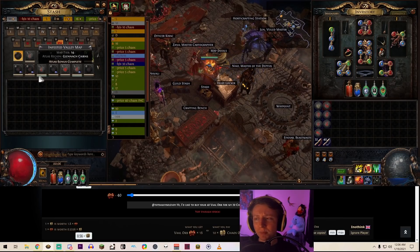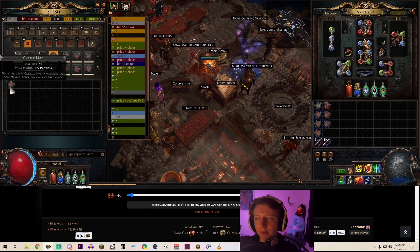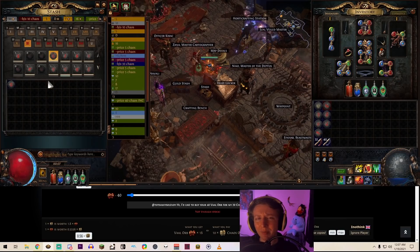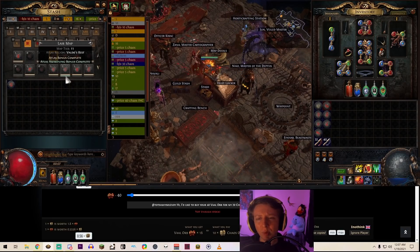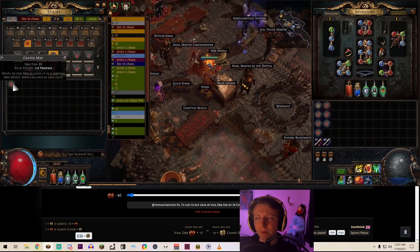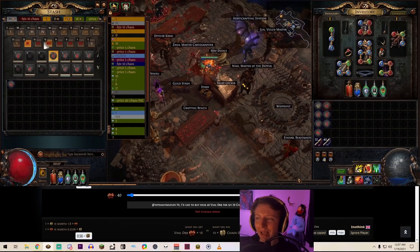This tool is also very handy for checking maps you want to sell. I'm doing tier 14, 15, and 16s but should be selling my 13s, 12s, and 11 red maps. Belfry sells for two chaos, Crater sells for two chaos — though I've hit the trade request rate limit from spamming it for this video. There is a cooldown so you don't overload the trade website. Just don't spam it like I did.